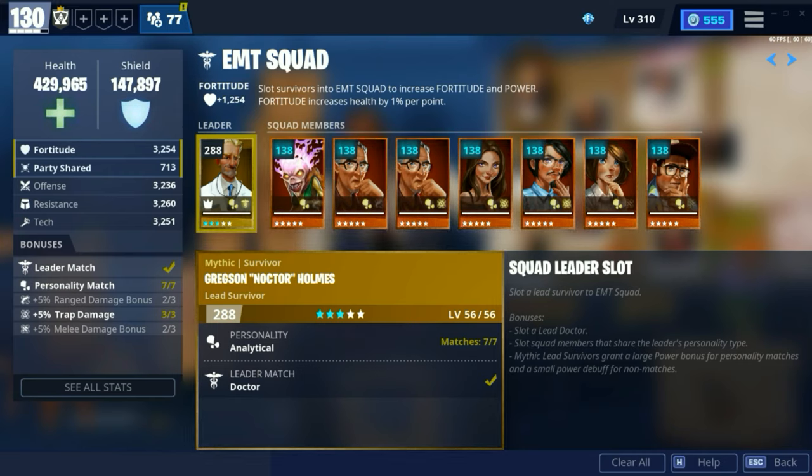Tip number six, when you are setting up your survivor squads, if you match the survivor squad type with the leader match, you will be boosted higher in your power level.